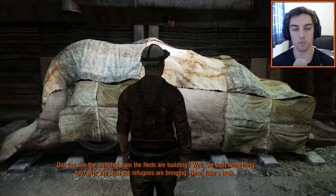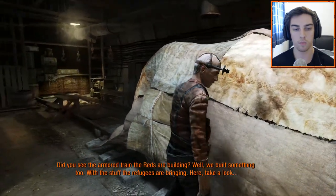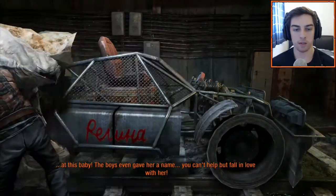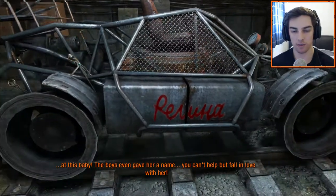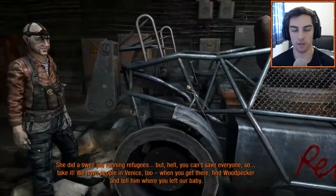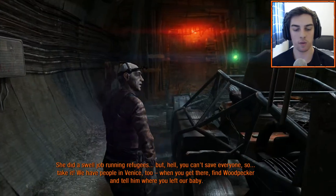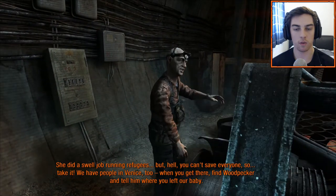Did you see the armored train the Reds are building? Well, we built something too, with the stuff the refugees are bringing. Take a look at this baby — the boys even gave her a name. You can't help but fall in love with her. She did a swell job running refugees. Refugee — maybe, I don't know. You're going to save everyone. Take it. We have people in Venice too. When you get there, find Woodpecker, and tell him where you left our baby.